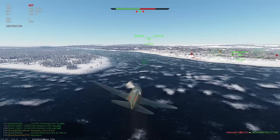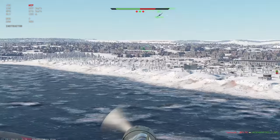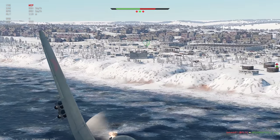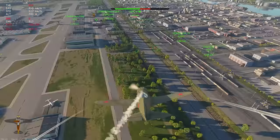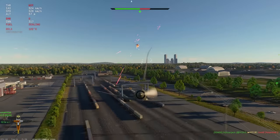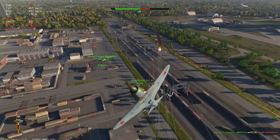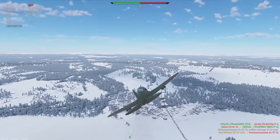Such confrontations usually end up bad — for me. I'm not saying there is no hope; the I-185 is capable of outmaneuvering heavier fighters. Though most of the time when caught in a disadvantageous position I tried to either run away towards allied SPAAs and hope for the best, or attack incoming planes head-on.